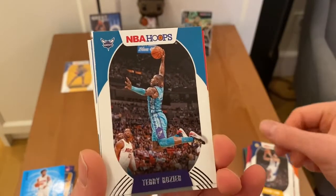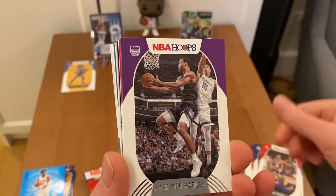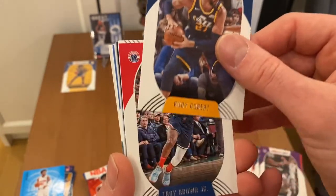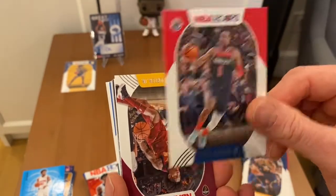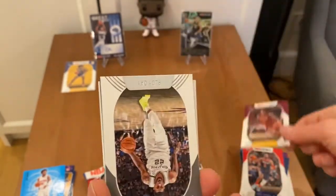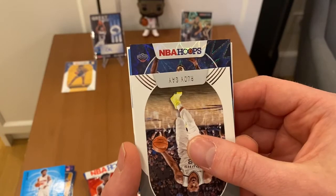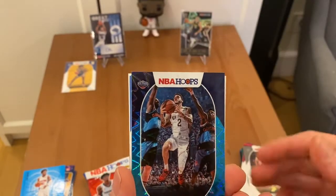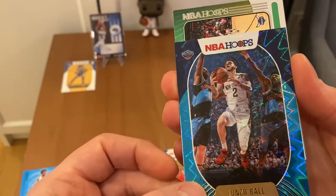Jeremy Lamb, Terry Rozier, Jeff Teague. Harrison Barnes, Rudy Gobert — the most expensive center, biggest contract in the history of the NBA for a center. Troy Brown Jr., Kevin Porter Jr. playing magnificent after being traded to Houston. And we have here an explosion — New Orleans. Lonzo Ball — wait a moment — Zion! Teal explosion, Lonzo jersey swap.